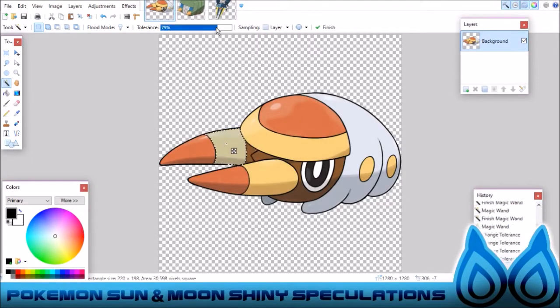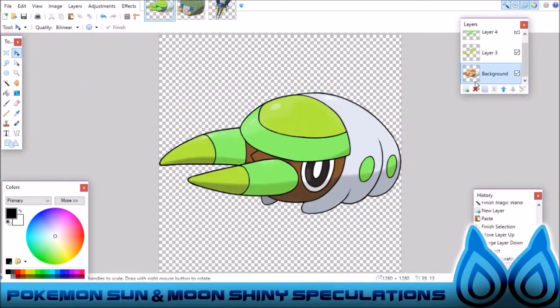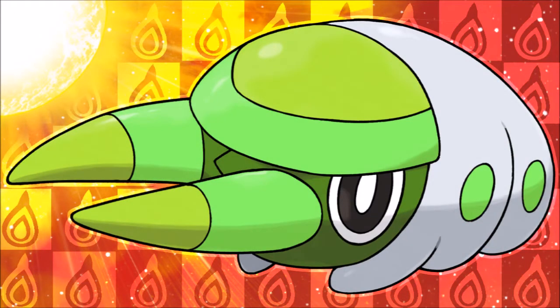Starting off with Grubbin, we see him as sort of a lime greener color which I think actually looks pretty good on him. It suits him very well as there are pretty much a lot of green shinies. I think he looks good with the lime neon green and sort of the different colors that just look pretty good.